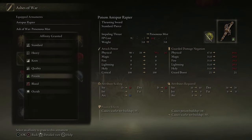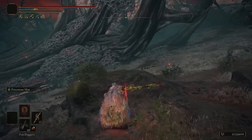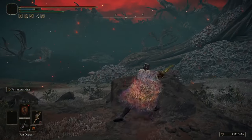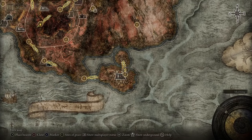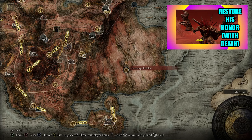When you put Poisonous Mist on the Antspur Rapier, you're going to want to choose the Blood Infusion — it comes with Poison by default, but you want the Blood Infusion because that way the Antspur Rapier does its 55 Rot on hit, then it does Bleed Buildup from the Blood Infusion, and when you use Poisonous Mist it adds Poison Buildup. So we're going to do Rot, Bleed, and Poison on Godfrey all at once. In order to select the Blood Infusion with Poisonous Mist, you're going to need the Black Wetblade, which you can get from Night Sacred Ground in Nokron. This requires killing Radan at Redmayne Castle — I'm not going to cover that here, but I do have a guide about how to fight Radan if you want to check that out.